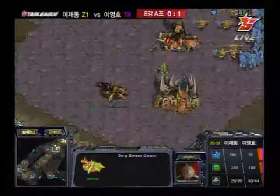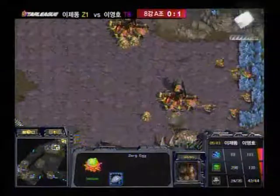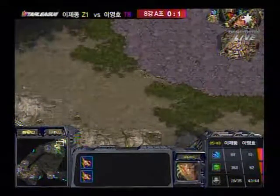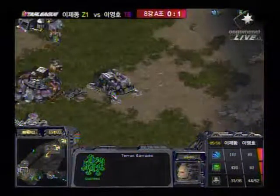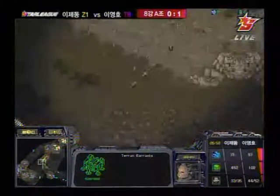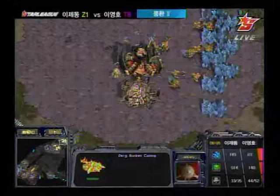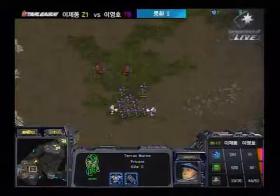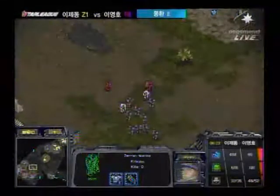Flash is pushing out with a small task force of about four marines, a medic, a firebat, and two more reinforcements coming in. If Jadong doesn't defend against that pretty well — oh, okay, Flash is pulling back. Interestingly, Flash didn't go factory before his engineering bay, so his unit count in terms of medics and marines is lower than what we've seen in previous games. But we see Jadong actually has a bunch of speedlings right now and Flash doesn't have that many units. If Jadong can time his mutalisks correctly, he might actually be able to damage Flash's economy.